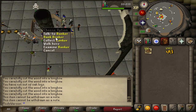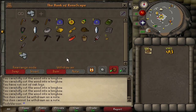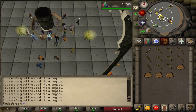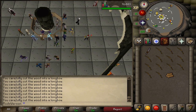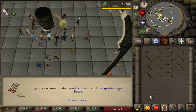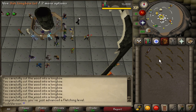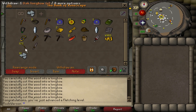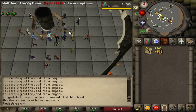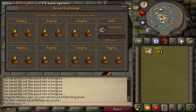122 oak logs — it'll be really quick to level 30 at this point. Then we can get back to arrow shafts. I can't believe we made it all the way to 30 fletching! Last three, two, one logs — there we have it, 30 fletching! We can now fletch willow logs into arrow shafts.